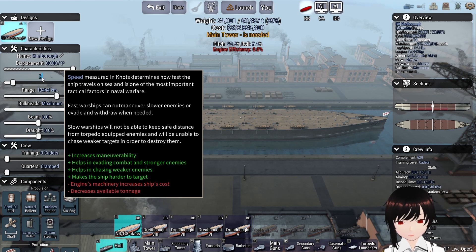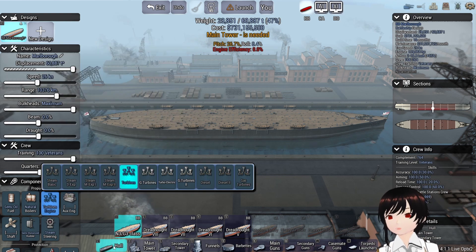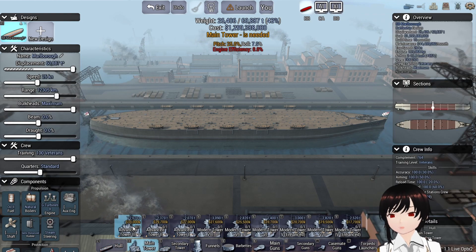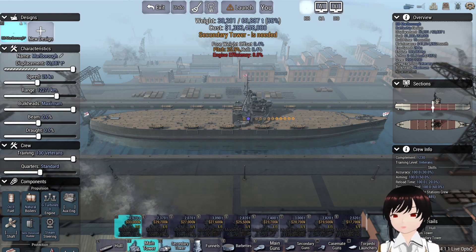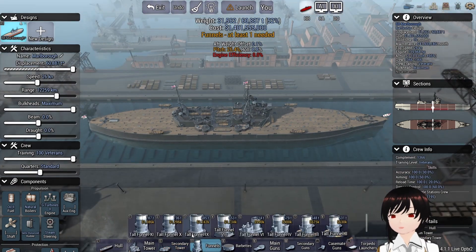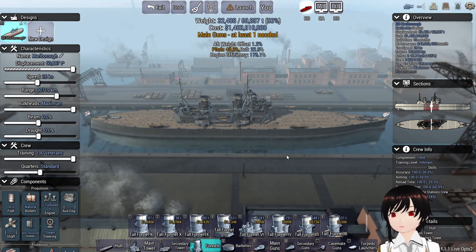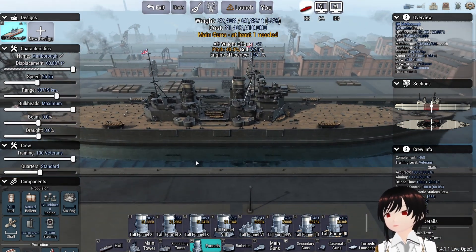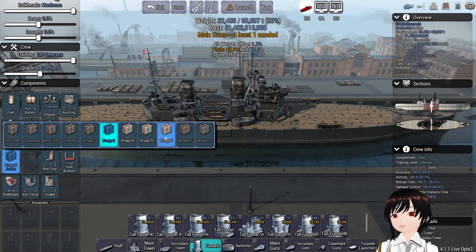Setting speed to 26 with geared turbines — that's a good choice, feels nice. Lighter engines is always a good thing. It's nearly dead center which is good, and it's going to need two funnels to get good efficiency.